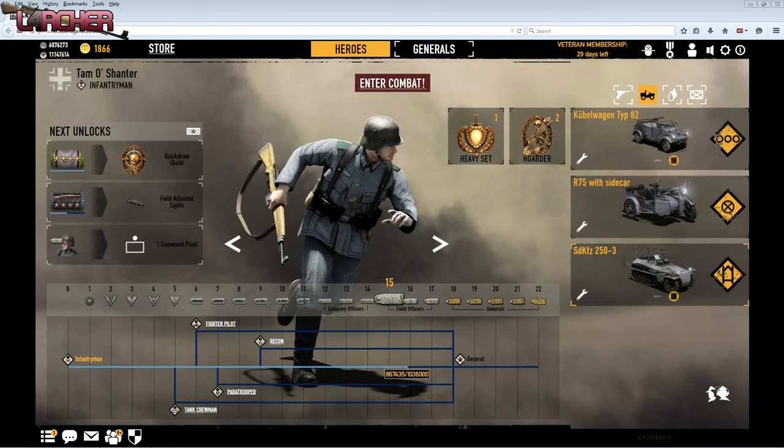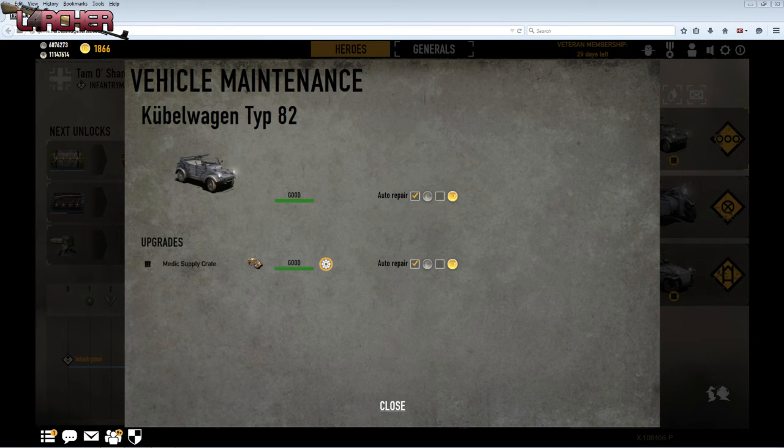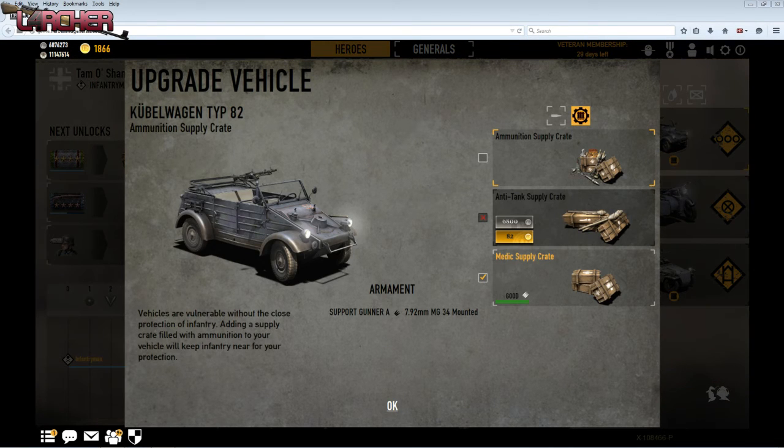So that's three vehicles now equipped. If we go back into the settings here, we can change again, just like the APC, we can change to whatever crate we want. As you can see, I've not purchased this one yet — I purchased both of these. I much prefer the supply crate.